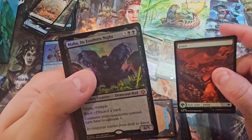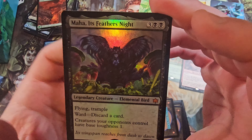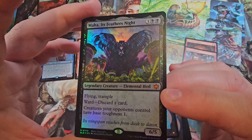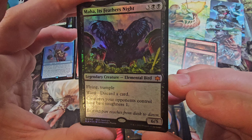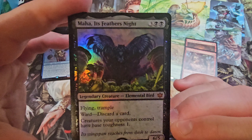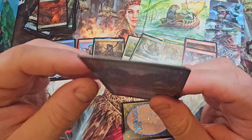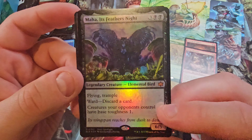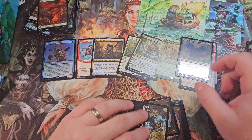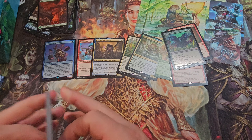Full art — oh! That's a happy hit: Maha and Feathers Nigh — got ourselves a foil mythic, flying trample, 6/5/5. Old Magic players are very confused by what they're seeing right now, but that's just where we're at with Magic: The Gathering. This is traditional foil, so it's probably going to bend in about five seconds, but let's enjoy it while it's not bent. All right, that was a nice hit — two mythics so far, that works, I'll take it.